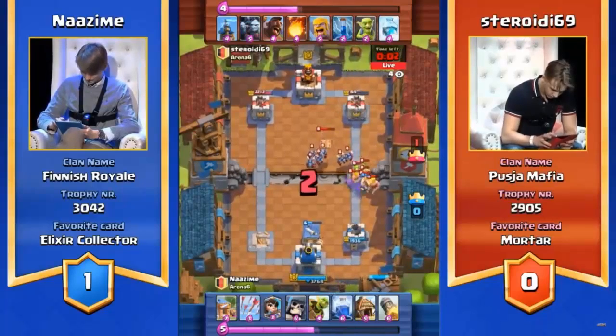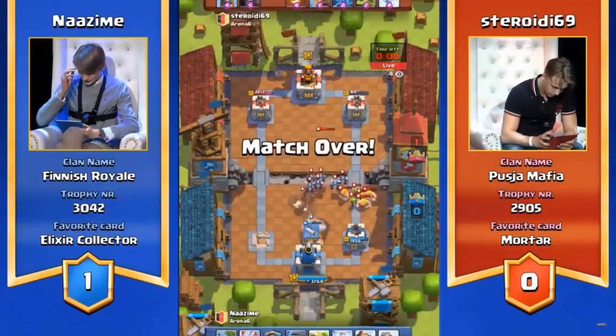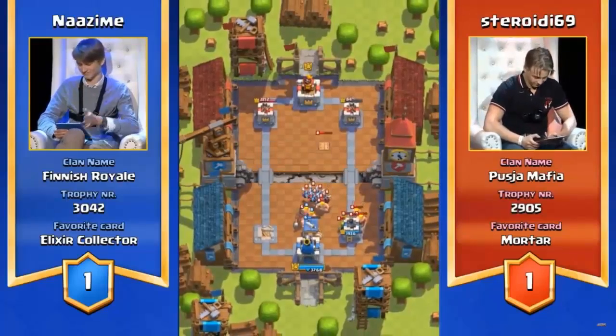Has he saved the lightning? That's the question! Yes, he has once again. I would be very surprised if we ever catch him without that lightning ready to go. Not over committing, saving the lightning, keeping his elixir ready — he can just play on that one tower. Looking really good for Steroidi right now. 80 health left — didn't do enough damage. Hog Rider goes down. That was a good game from Steroidi. That was clutch.